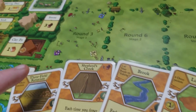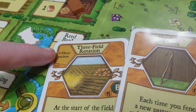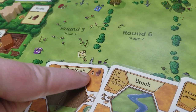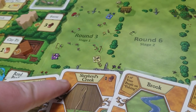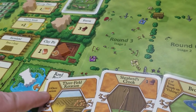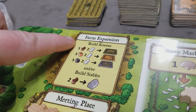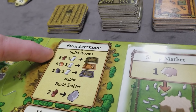Minor improvement cards may have a prerequisite in the upper left — for example, having already played three occupation cards. The upper right shows a potential cost to play. Some cards have a prerequisite but no cost, some have a cost but no prerequisite, and some have both.